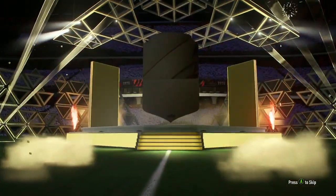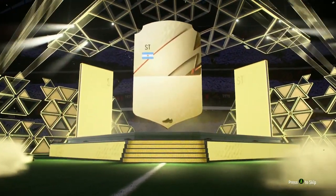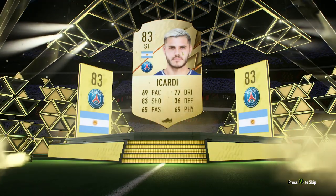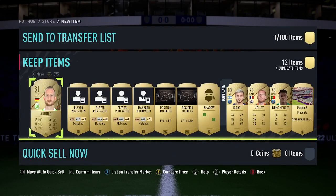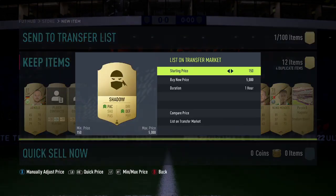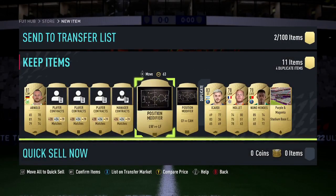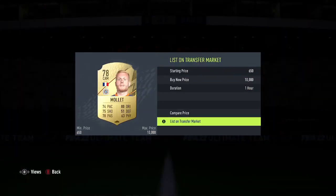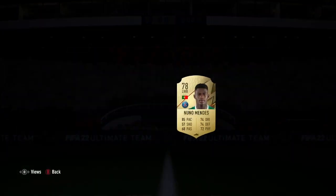We've got a board and it's not a walkout — it is Argentinian striker Icardi. Not ideal in the slightest. But there's also a Shadow chemistry style, which makes up for it a lot — we get 5k back for that. I'll just list them all and try to make as much profit as I can.